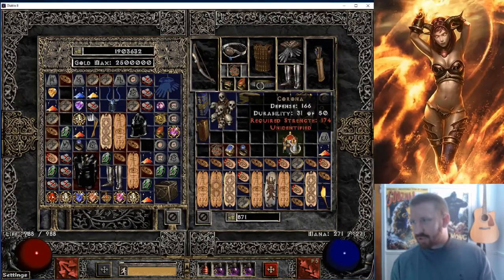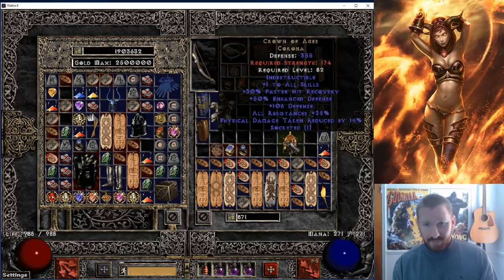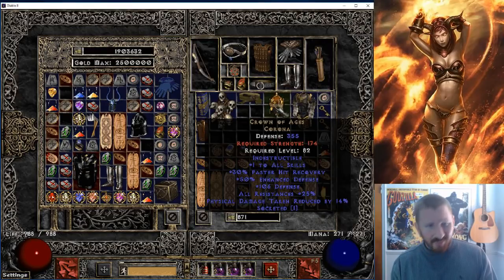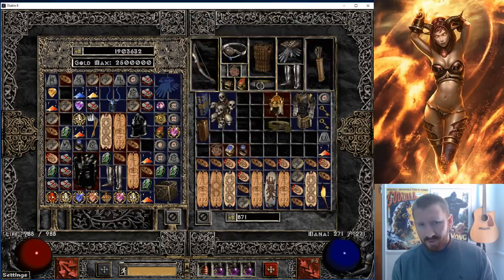Let's hope for two sockets on this Crown of Ages. Damn — shitty roll, man. 14 DR though, that's not bad. Rez — I think it's in the middle, right? It's 20 to 30 all res. But damn — one socket? Son of a bitch! What are we going to do with that?